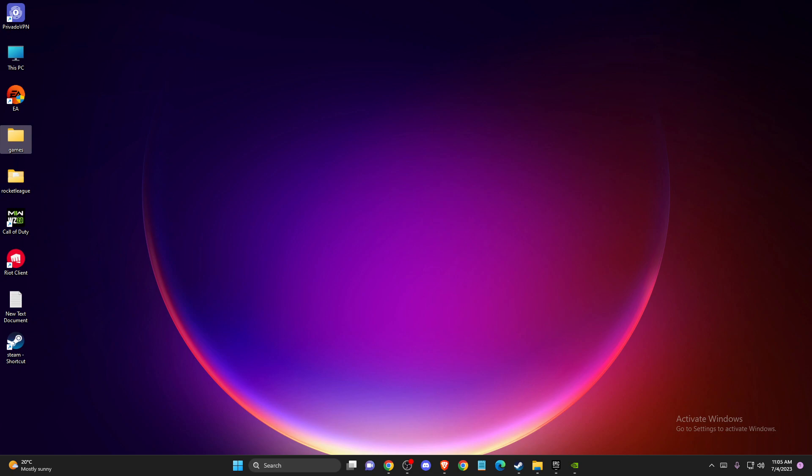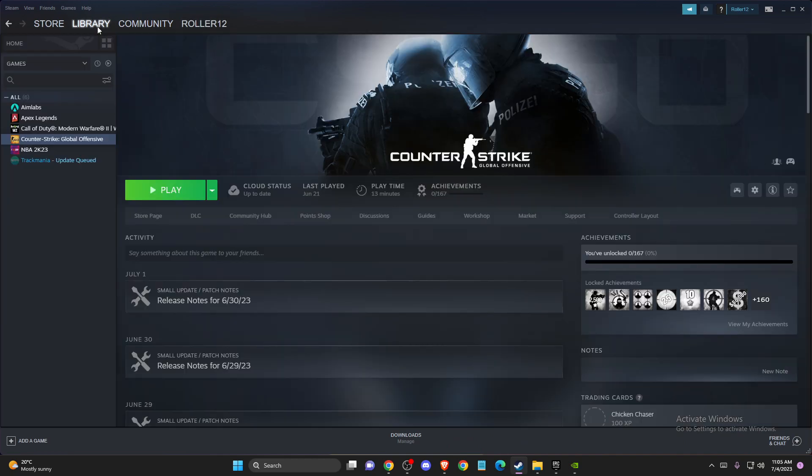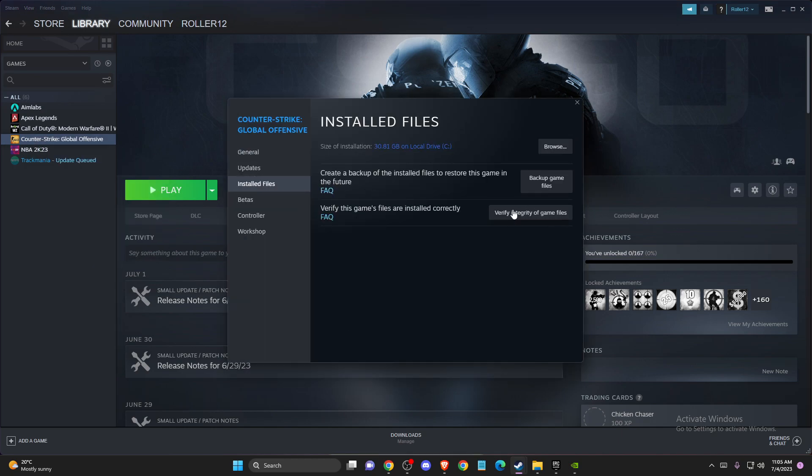If the problem persists, you need to check the integrity of the game files, as you may have some corrupted files. Go to Library, right-click on the game — for example CSGO — go to Properties, then go to Installed Files and click Verify Integrity of Game Files. It will take a couple of minutes, but after that try again and see if the problem is resolved.